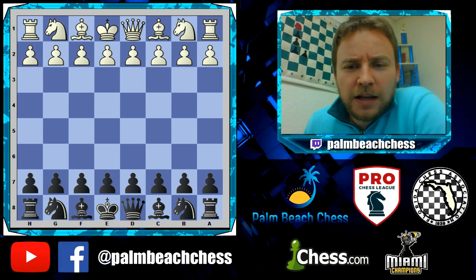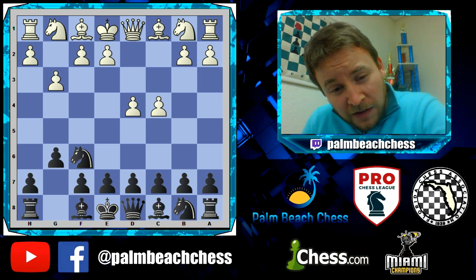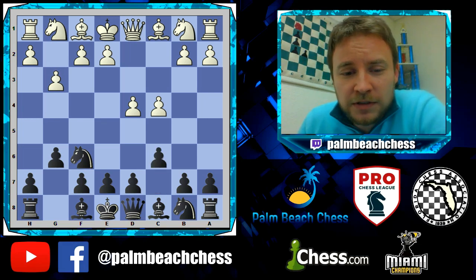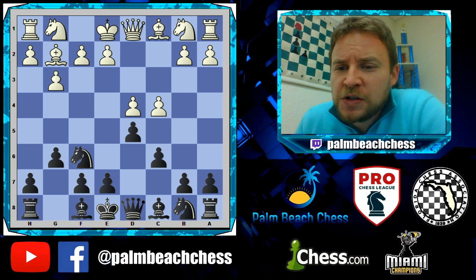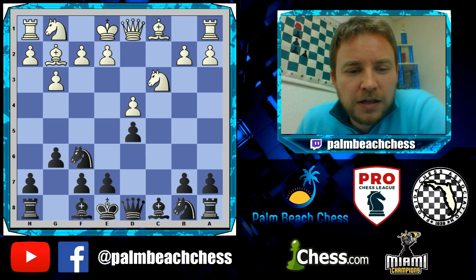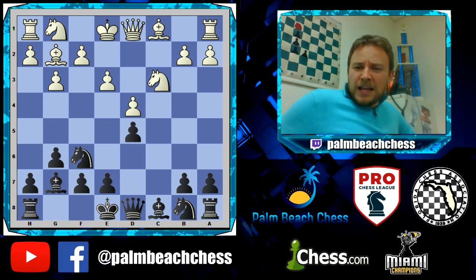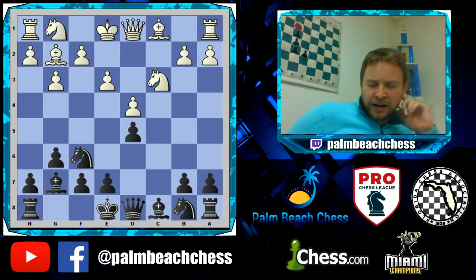We're going to be looking at a game that Fischer played, and this time against the Fianchetto system. Instead of going for his typical King's Indian, he goes with a solid Grünfeld. This is in the US Championship in 1963-64. E3 is the first move that kind of sticks out, and we have Robert Byron with White. Fischer knows how to handle guys named Byron — if you don't believe me, check out the Game of the Century.